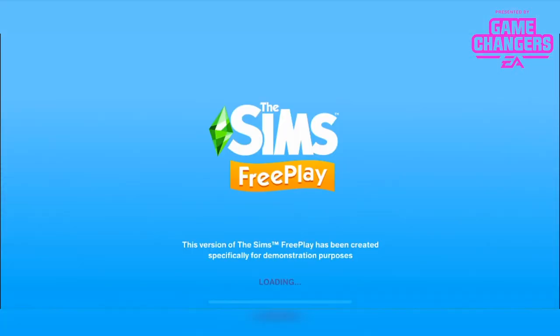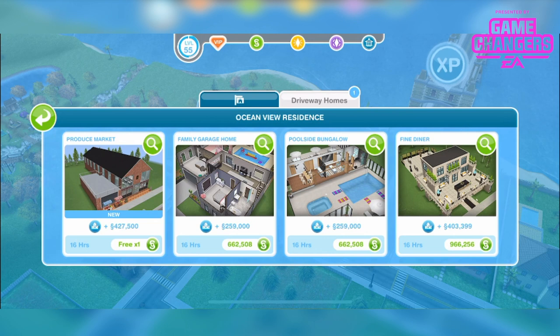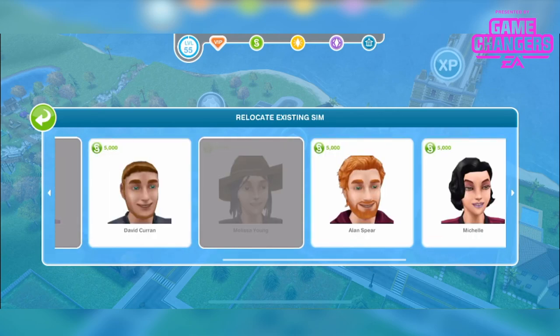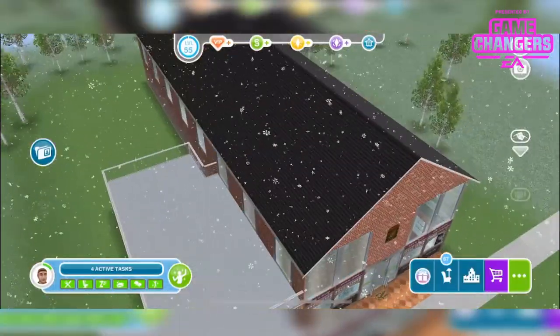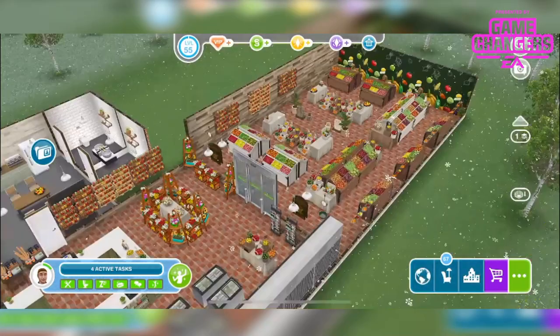Let's go to the map — I'll go for this residence I think. And here we are, produce market. I'm gonna move a sim in. It's a driveway lot. It's a little bit weird how it is a house, but anyway.